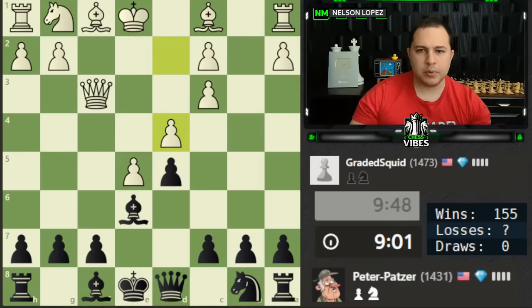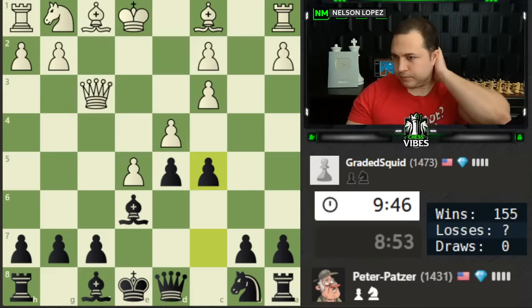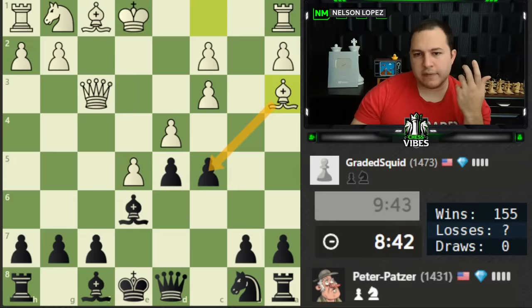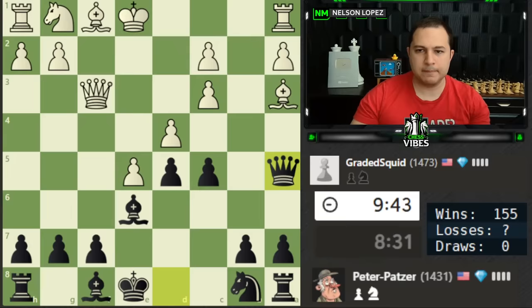C5 is a good move here — puts pressure on the center and gives your queen some good options. I want to check what happens if there's a check, but I can play knight c6. Let's go ahead and play c5. Maybe now queen a5 and we can start attacking some of these dark squares — that looks very good. Of course if they want to trade, I'm happy with that because white's pawn structure will be all messed up: isolated pawn, isolated pawn, isolated pawn. Queen a5 looks to be a good move.